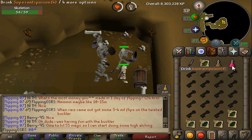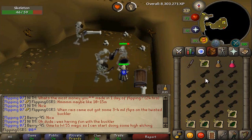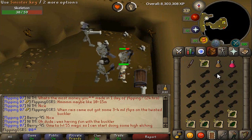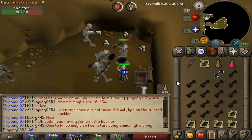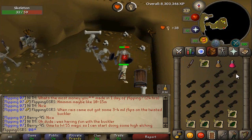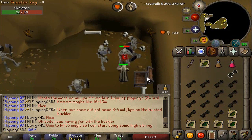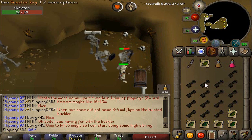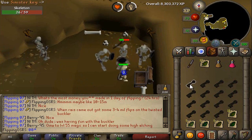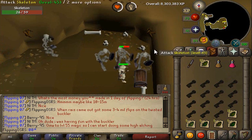Once you get poisoned, make sure to drink your super anti-poison or else you'll just continue to get poisoned and it won't be fun. Continue using the keys — you'll get the same loot every single time. I'll time a run to see exactly how much profit per hour you can expect once you've acquired the keys. Getting the keys can be a lengthy process, but once you have them, it looks like we're on track to make at least a million in profit.